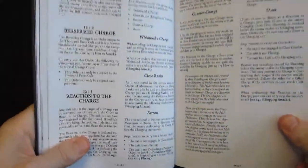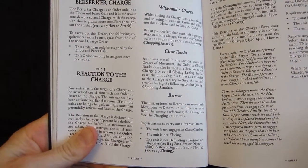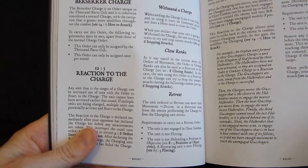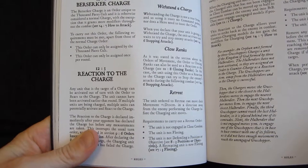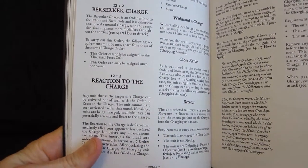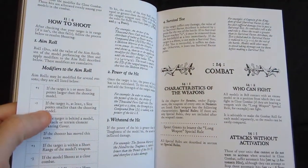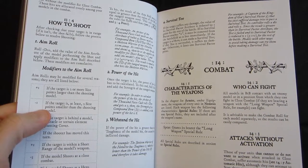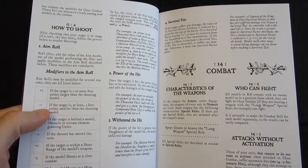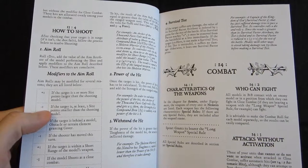I found it a little odd that retreating is almost always successful. If you declare a retreat, you move your movement plus a d10 centimeters, and a charge only covers the attacker's normal movement range — so unless the retreating unit is much slower, you're not going to catch them. I suppose that's compensated by the tactical loss of giving up position and ground. Combat itself is resolved on a model-by-model basis, so you don't roll a fistful of dice for the whole unit — you track exactly which model is attacking which.